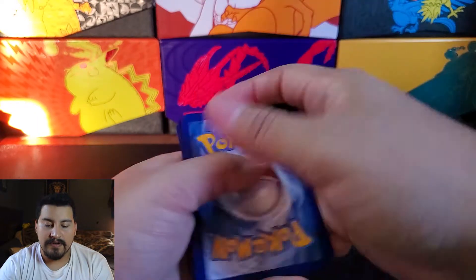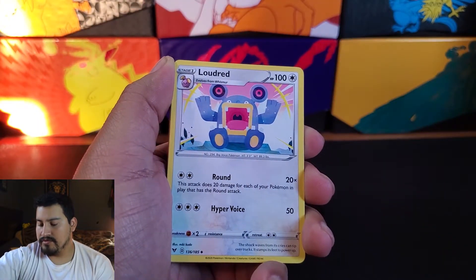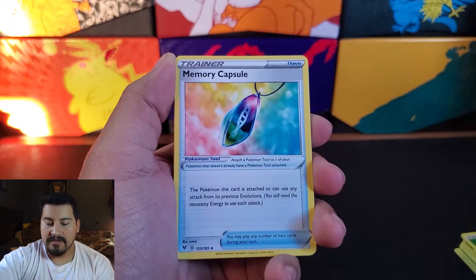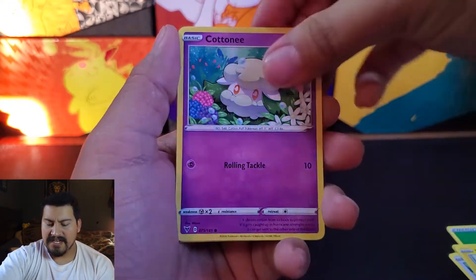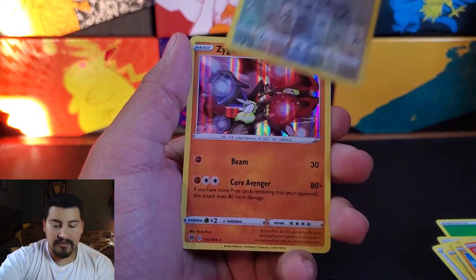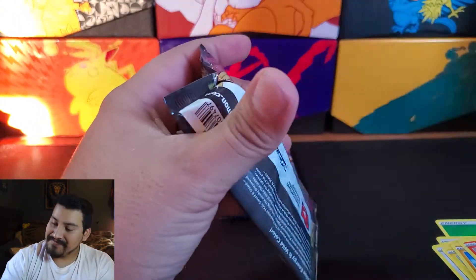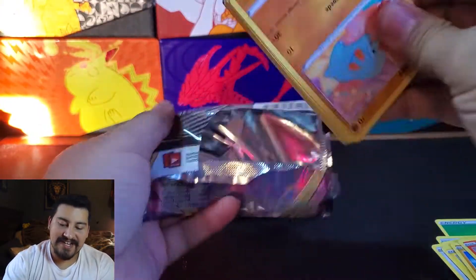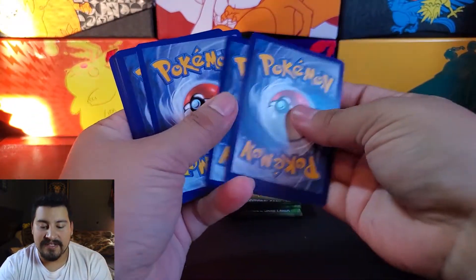Starting off with a Grass Energy. Loudred, Memory Capsule, Gogoat, Chatot, Joltik, Cottonee, Mudbray, Slugma, Reverse Chatot, and a Zamazenta Guard. That is four holos! This pack's giving me a hard time. Four holos — let's get one Amazing Rare at least, that'll make up for all this.